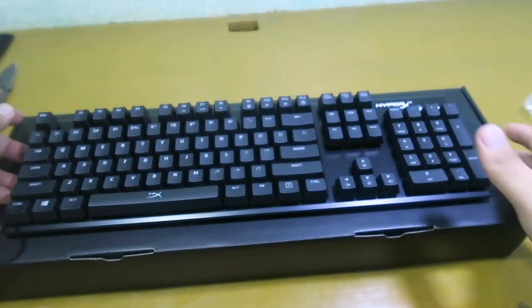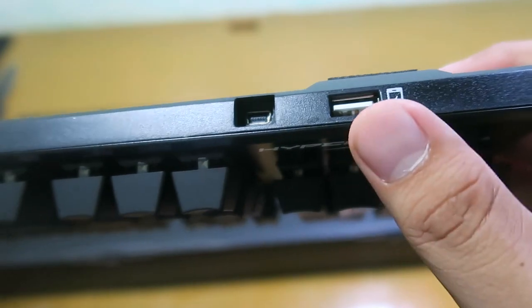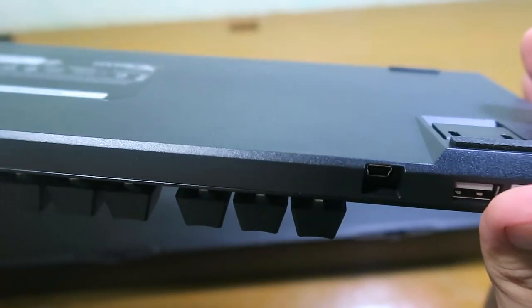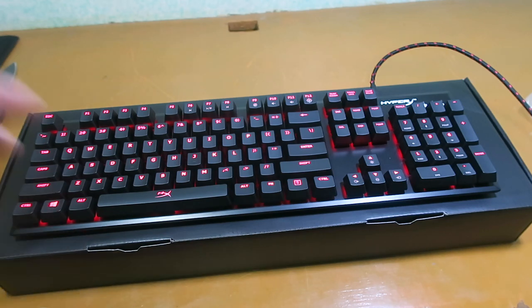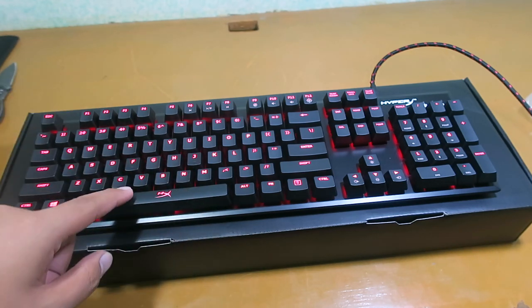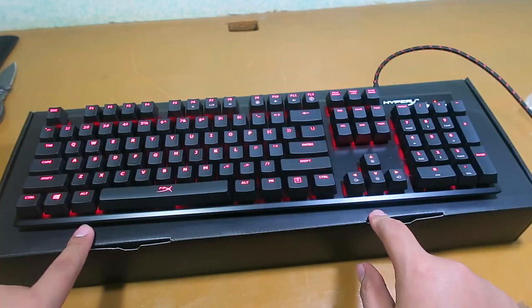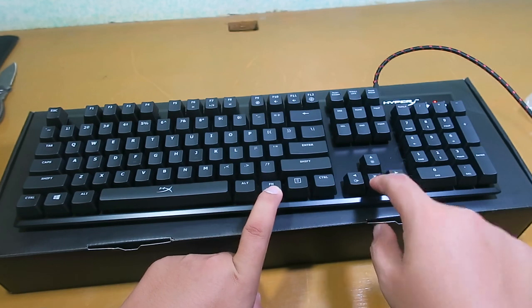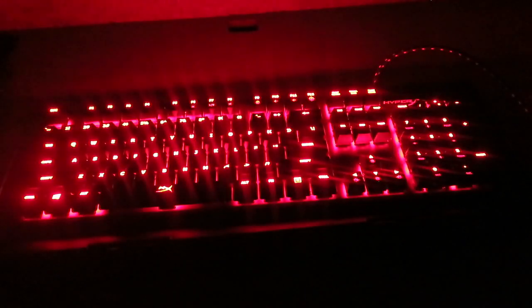It has a USB connector for power. Unfortunately, this keyboard only has red backlighting. You can adjust the brightness up or down if you want, and if there's no light you can still see the keys clearly.